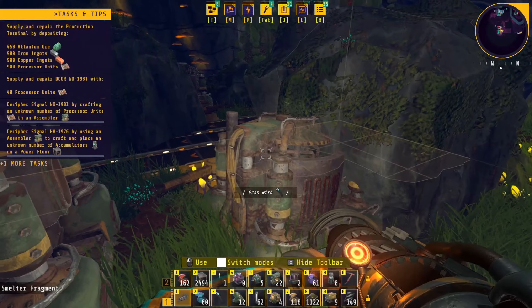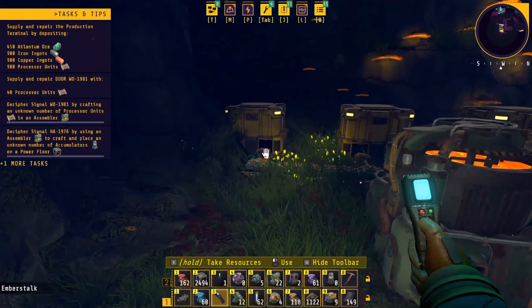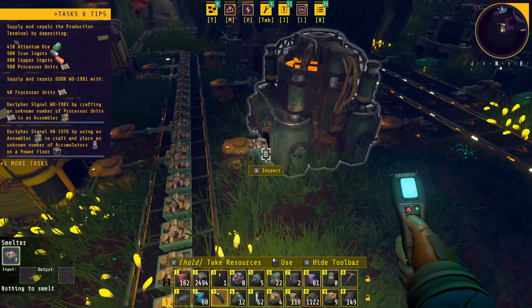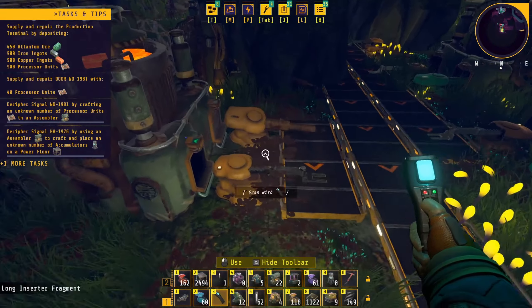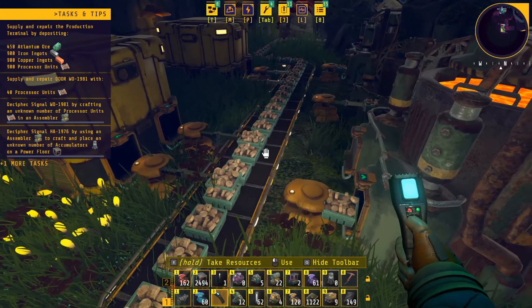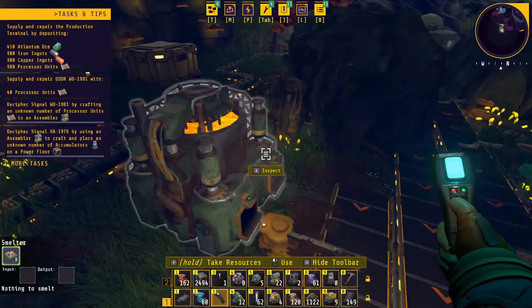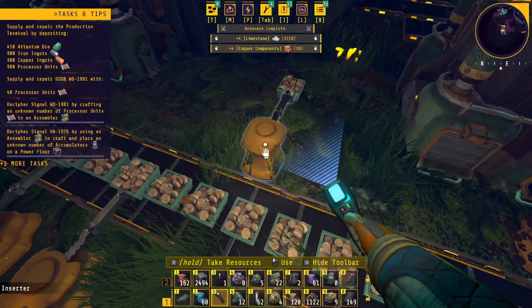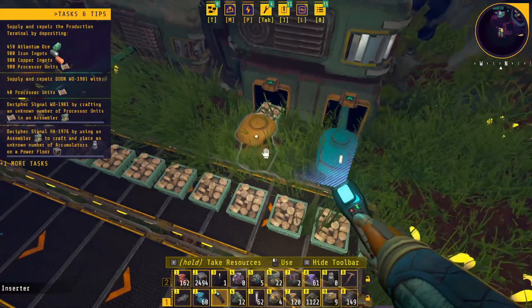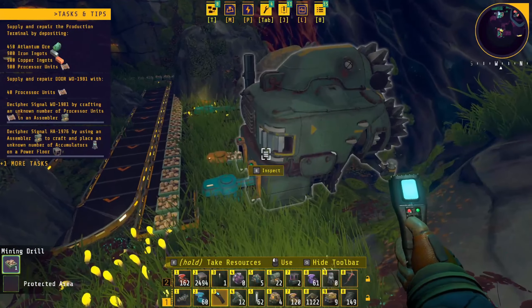Let's get out the scanner and start scanning this stuff. There's some plant matter here. Do we want to actually make use of this factory — can we even? Looks like we have some inserters that may not be working. I don't know if we should be trying to resurrect this little factory or if there's just no way to do it. This machine has fuel but no inventory — so it must just be dead.